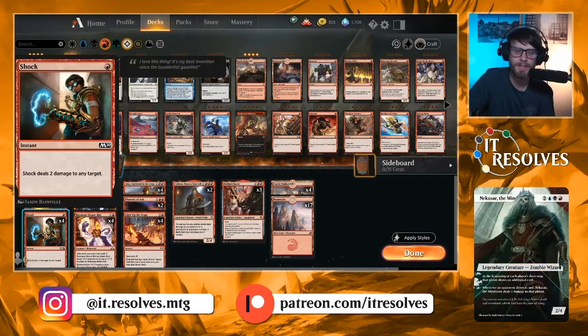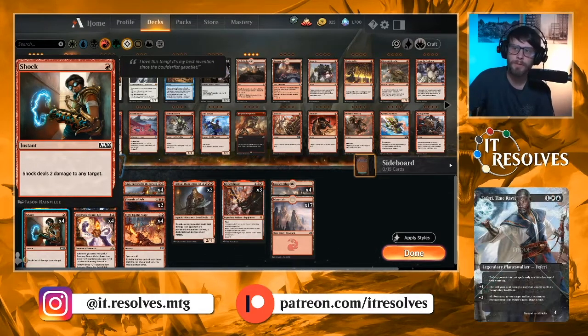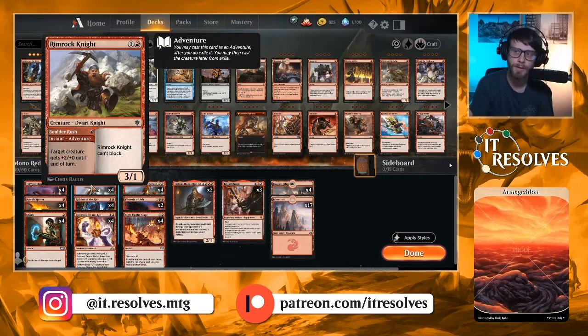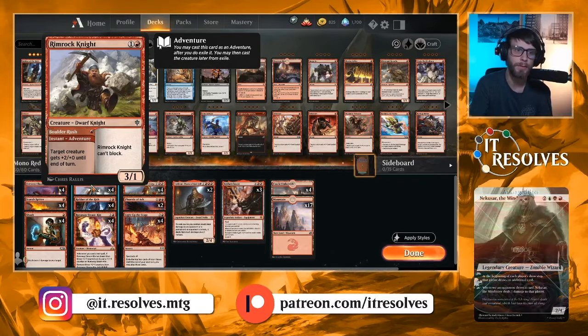We also have Shock — a way to clear the field, and in a non-creature matchup it's a way to just burn out the opponent. In the two-drop slot we have Rimrock Knight. For two mana you're getting a 3/1 that can't block, which doesn't really matter since you're only going to be attacking. The other side gives target creature +2/+0 until end of turn. So if you've got one mana left open, pump something up, and then the next turn you get to throw this down.